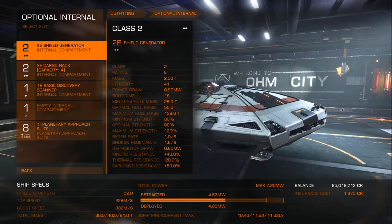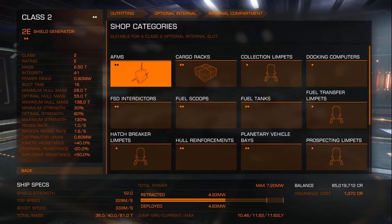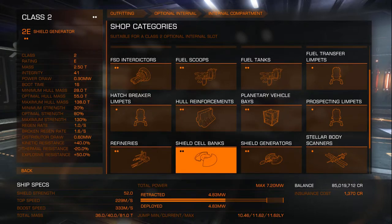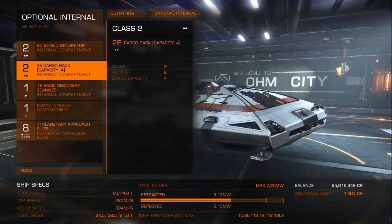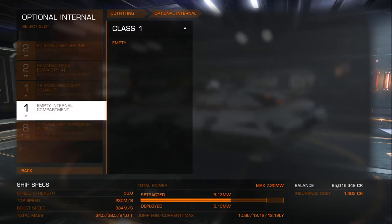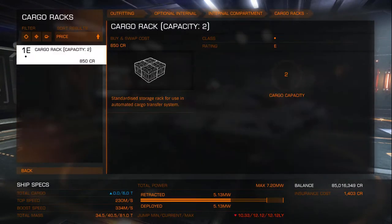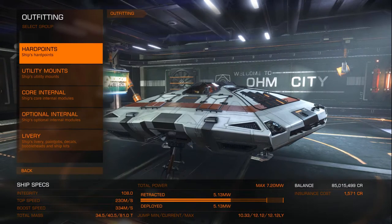Due to the limitations of the Sidewinder, you will find yourself very limited in what you can do to efficiently make money. The best thing you can do is to continue to carry out missions until you can afford a better ship. Fit the Sidewinder out to carry as much cargo as you can whilst keeping shields, and you should make a profit fairly quickly. One thing to note is that most mission values will rise with your trade rank, and trade rank will rise with the amount of trading missions you complete or commodities you sell for a profit, so rare commodity trading is an ideal way to raise your trade rank.